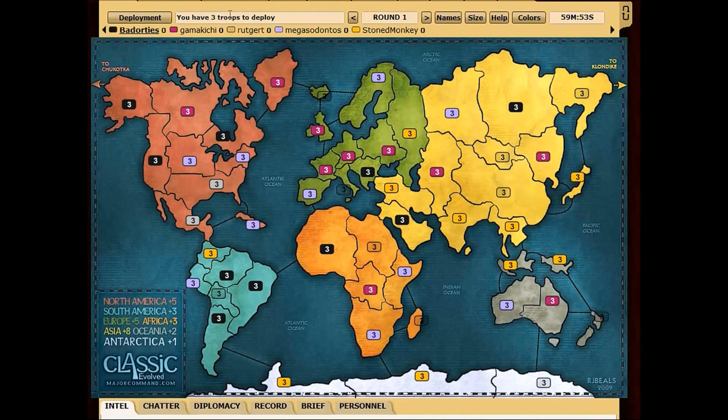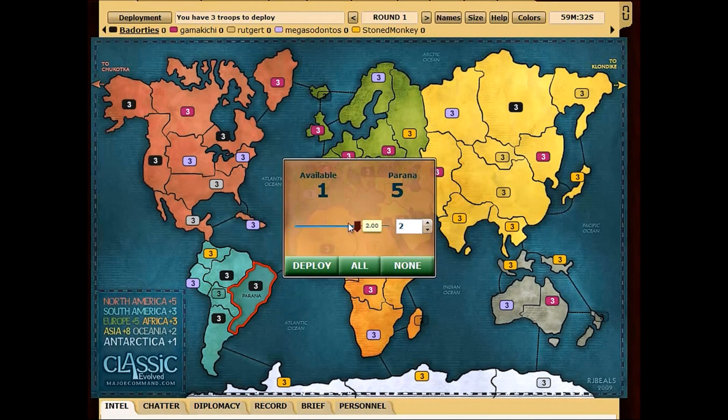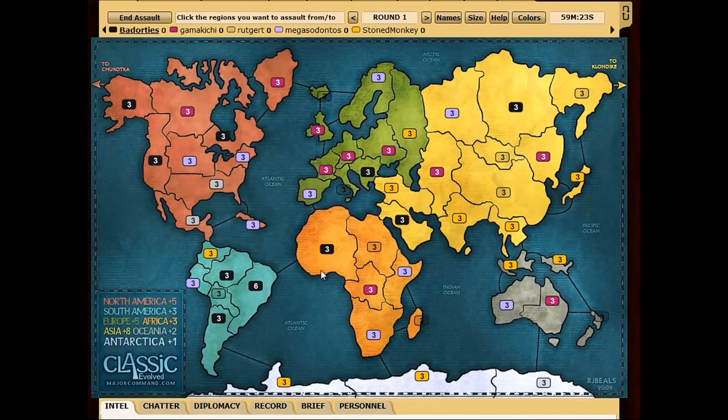It says you have three troops to deploy, so I'm going to choose which region I want to deploy at. I think I'm strong in South America here, so that's what I'm going to do. I'm going to click on Piranha — it's red, so that means my mouse is over it. I'm going to click it once, and it brings up how many I want to deploy. I can use a slider or these numbers. I'm just going to deploy all of them there and click Deploy. You can deploy one there, one somewhere else — basically you just got to use them up.